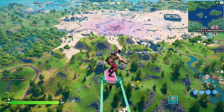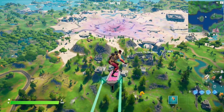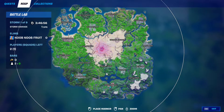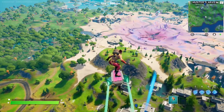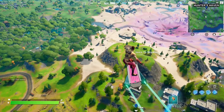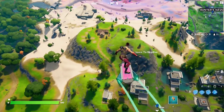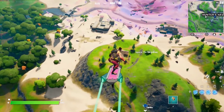For the next epic quest of week 13, all you have to do is throw fruit at Hunter's Haven — you need to throw three fruits. This is Hunter's Haven right here, so you need to get some fruits and make your way over here to throw them at the POI itself. Just get close enough, and you can land right over here.